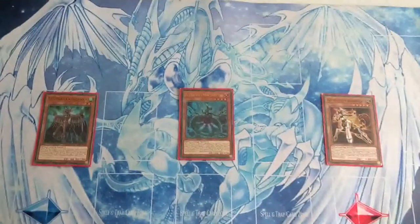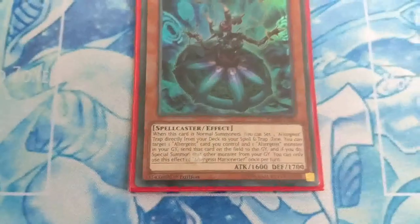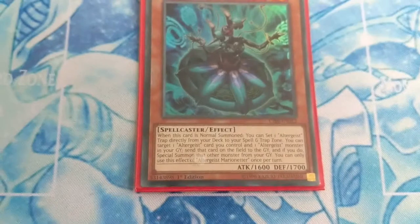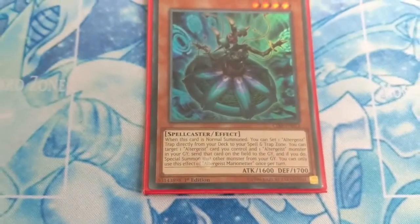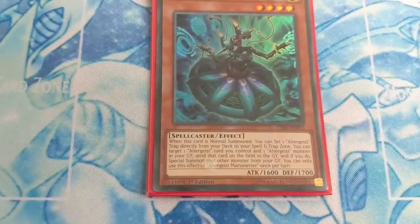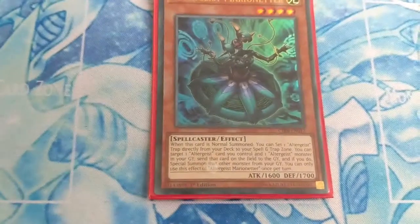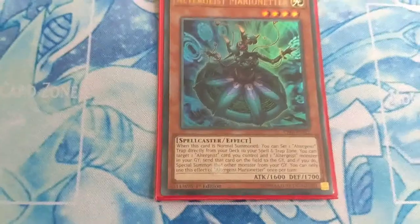Altergeist Marionetta — when this card is normal summoned, you can set one Altergeist trap directly from your deck to your spell and trap card zone. You can target one Altergeist card you control and one Altergeist monster in your graveyard, send that card on the field to the graveyard, and if you do, special summon that monster from your graveyard. You can only use this effect of Altergeist Marionetta once per turn.